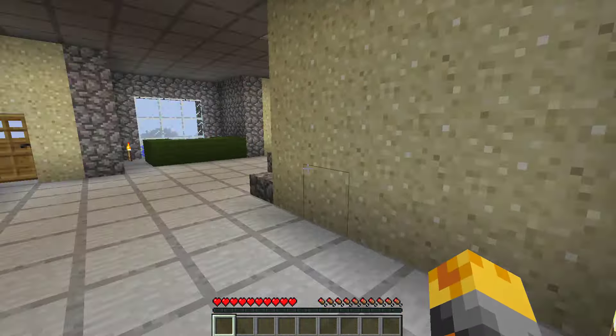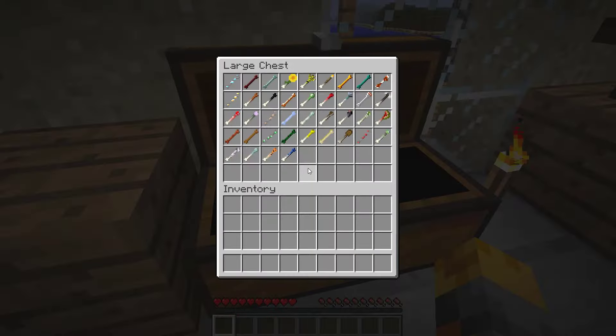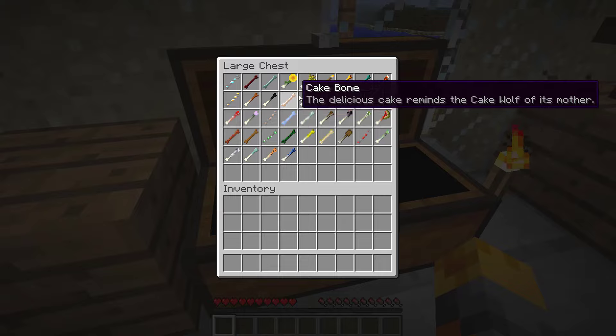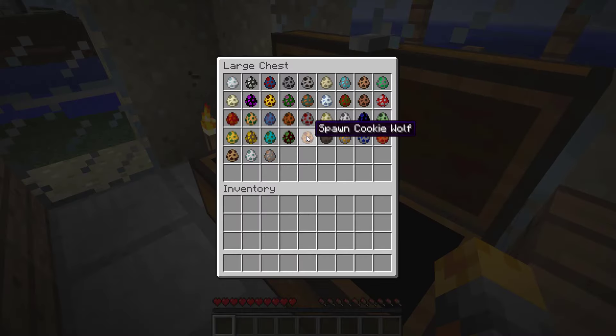Not a bad house! Hello, is there anyone else home? I'm guessing these are the chests — they look a lot like bones. Oh wait, there's another chest. We have wolves! Cool.